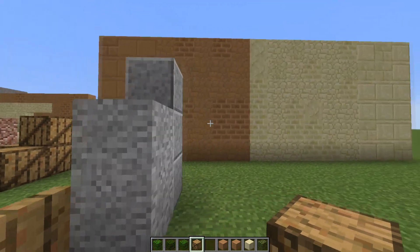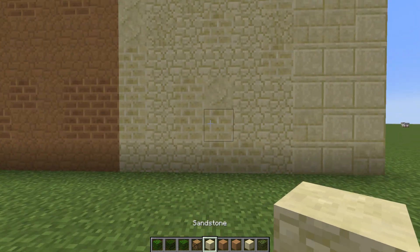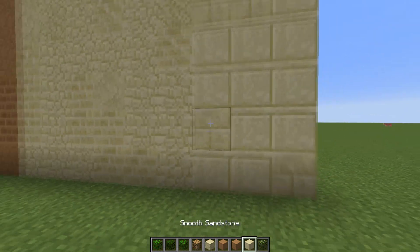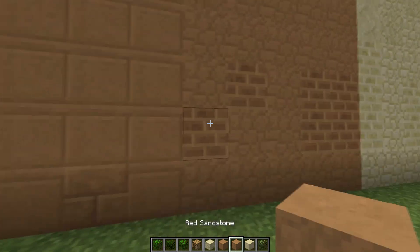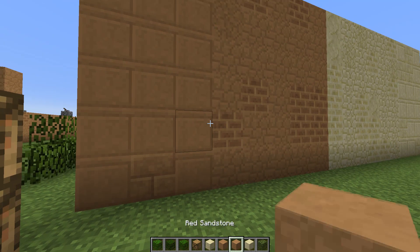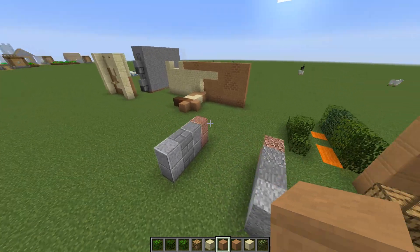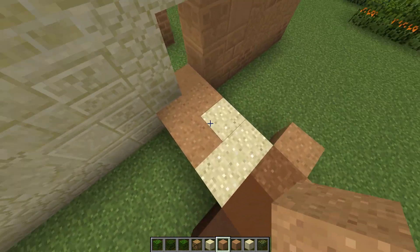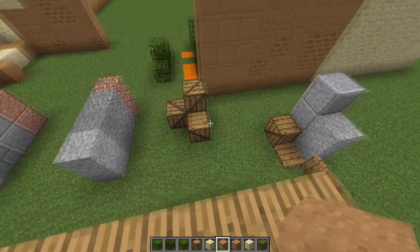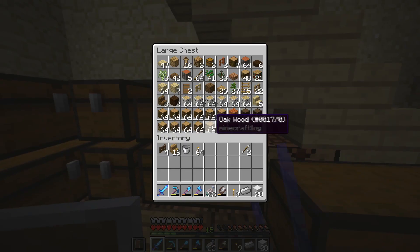Dark oak, acacia, and oak leaves all used to look the exact same — now there's a slight variation so you can actually use them. We might change the acacia leaf texture in the future. Note blocks are now this design — still work as note blocks but have a bunch of different visual variations, and I really like them. The core of the texture pack remake has been sandstone: regular sandstone has different varieties, smooth sandstone has a stone brick variant, and red sandstone's entire color palette has been changed so it's actually usable. That's all the texture pack changes so far — jumping back to survival now.